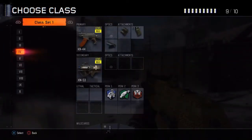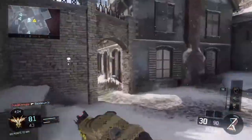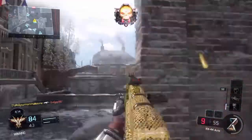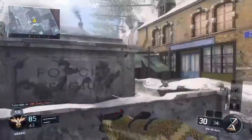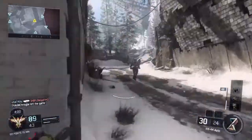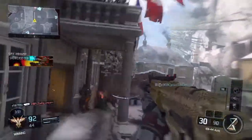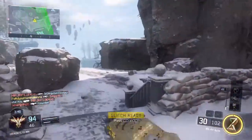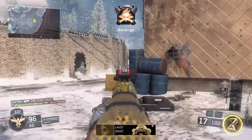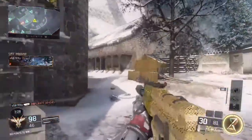Let me show you guys this other class with the suppressor — there are actually two classes. For this gun I switched it up, might as well try it out. The thing is I don't like it because it reloads way too slow. It's optional for you guys to switch another perk for quick draw, because I noticed with the other setup it was a lot better.